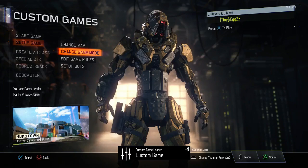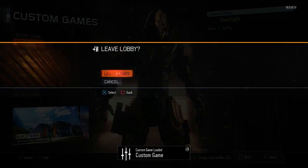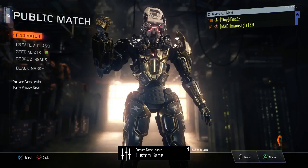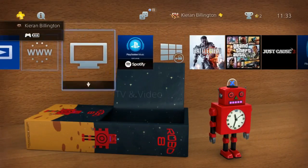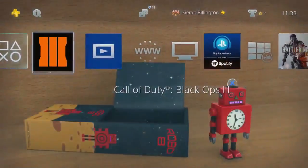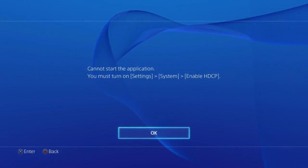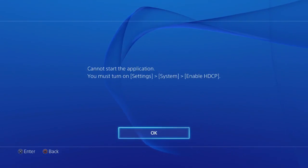After you've done that, I added a second controller, but you don't have to. I did this because afterwards you need to search for a domination game, and if you have two players in a party it's just easier to find a game without being thrown straight into one. Then once you're in the lobby, you want to back out that second controller.